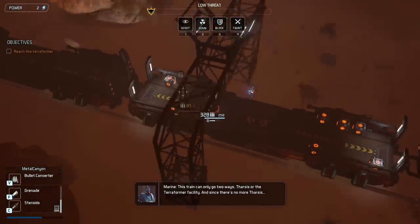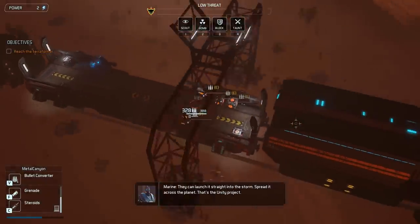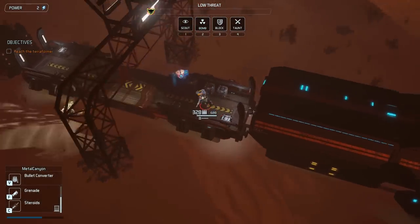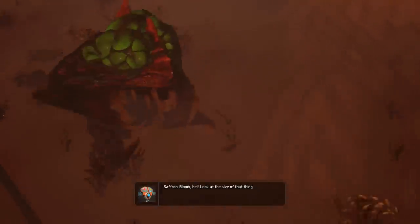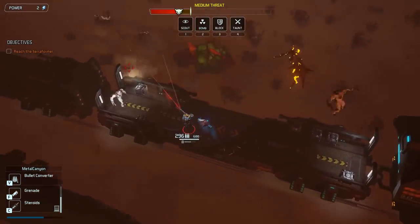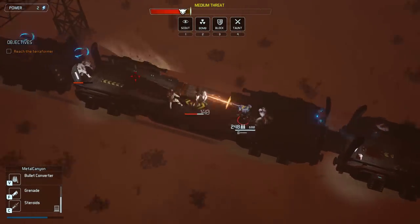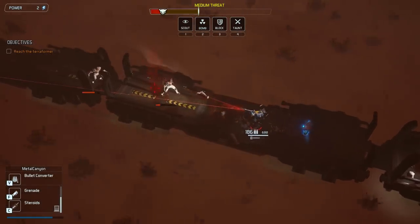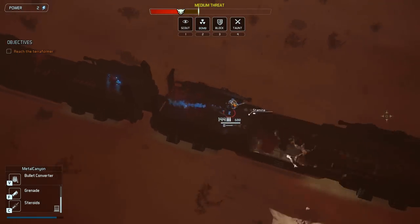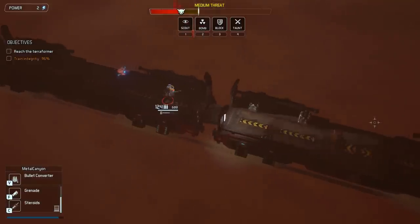This train can only go two ways: Thorsis or the terraformer facility. And since there's no more Thorsis... they can launch it straight into the storm, spread it across the planet — that's the Unity Project. I've got a lot of ammunition. Look at the size of that thing! Can I kill this thing? Yes, I can. It's not saying I should go anywhere, but... reach the terraformer. Okay. It's going to be eating the cars now, isn't it? Let's get out of there.